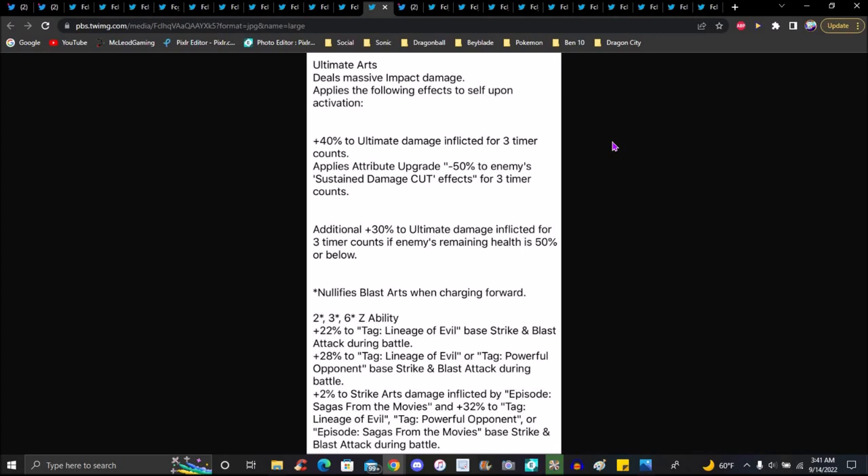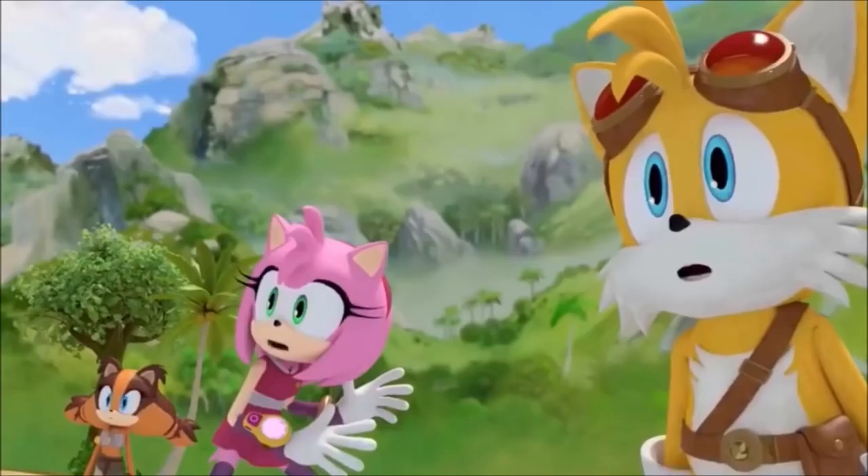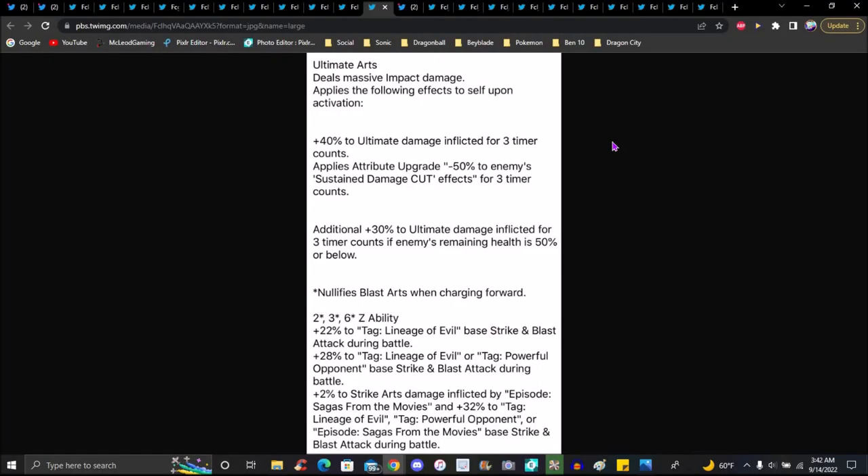Additional 30 percent when enemy remaining health is above 50 or below. Blast attacks from shared board for three timer counts, 60 abilities — 22 percent lineage of evil base strike and blast attack during battle. 20 percent to powerful opponent and lineage of evil, 2 percent to strike arts damage by movies. He feels pretty much like a counter — he tanks, he has a lot. I expect he's at least really good at this point. I didn't expect him to be that crazy though.